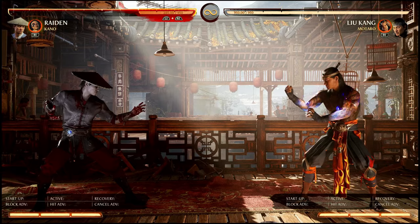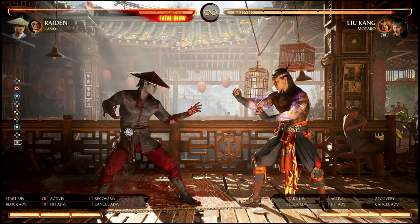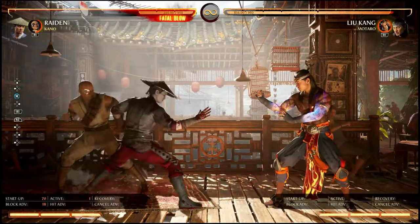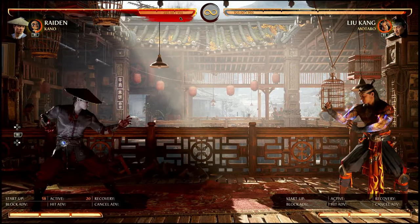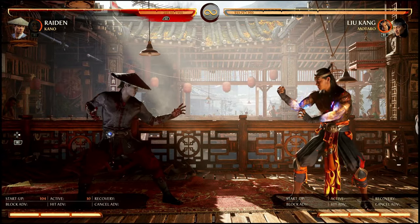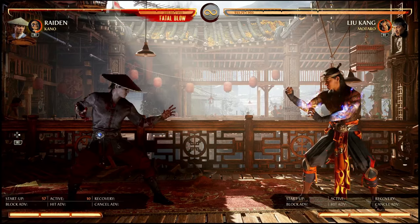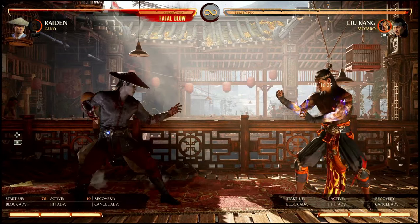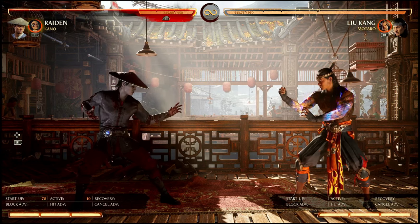The last thing I want to go over is that Kano recovers a whole lot quicker than other cameos. Watch how fast his cameo bar recharges — that's a lot faster than Goro. He recovers that quickly on both the Kano ball and the knives. There's also a little tech where if you hold the Kano ball, he immediately starts recovering. Look at the difference: if you don't hold him, it takes a long minute for him to start recovering. But if you hold him for a second, he starts recovering immediately. It's not entirely worth it every time, but it does work.